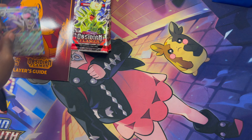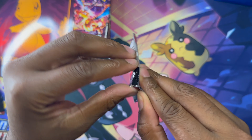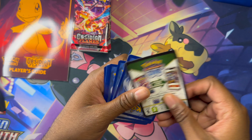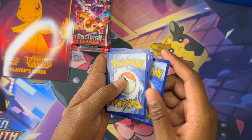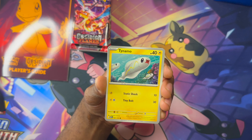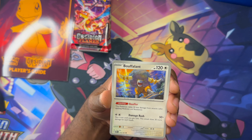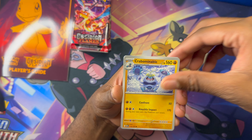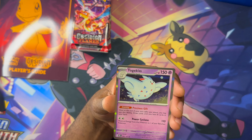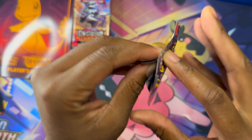As this set came out — or the day before — they announced the next set, which is Paradox Rift. These sets are coming out way too fast. I can't keep up. We just got this today and yesterday, and we already have a new set announced. In my opinion, it's a little ridiculous.